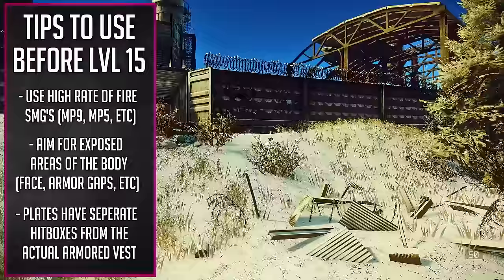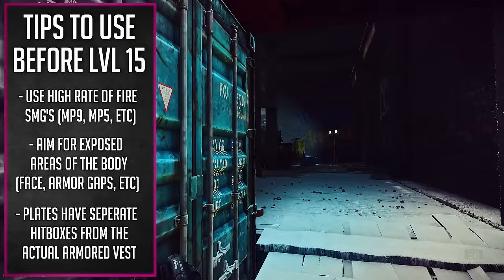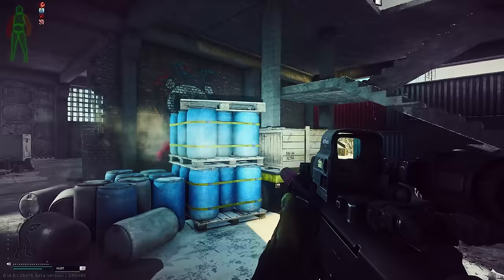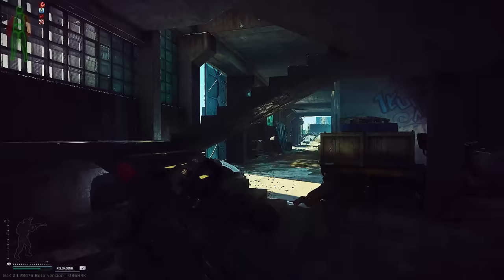Those 7.62 rounds will still get stopped by plates and still bounce off helmets. They'll still net you a kill if you hit them in the face or go around the plate, sure — but so will 9x19. You'll pack much faster, you're going to be much lighter, you're going to be able to carry more loot out and move around faster. It's just going to be a better experience to stick to those high rate of fire SMGs in the low levels.